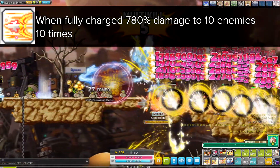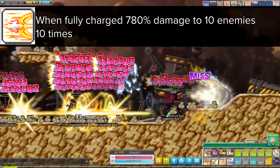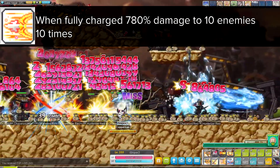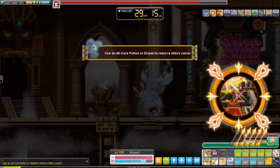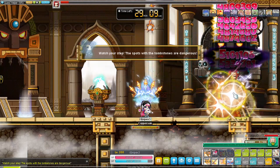Their third skill is Surge Bolt. This is a charge skill that can be held down while using your other attacking skills. Once the skill is charged it can be unleashed dealing 520% damage against 10 monsters 10 times. If the charge is completed the skill will instead deal 780% damage. It also ignores 50% of the enemy defense and has an additional 100% crit rate. Thanks to their strong 1v1 skills with Snipe and high skill damage percentages, Marksman make for some pretty good bosses — even with a 100k range you'll be easily dishing out damage in the millions.